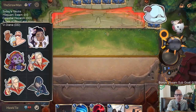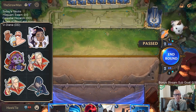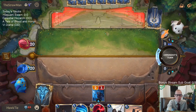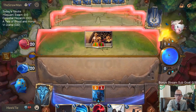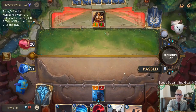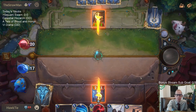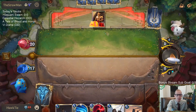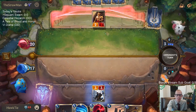We mulliganed Leviathan and drew an additional one — a bit unfortunate. No Remembrance next turn, at least not until after the Solari Soldier dies. That single combat does help Swain level up — that was two non-combat damage dealt.